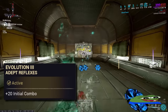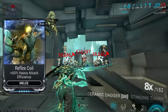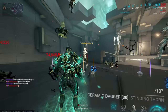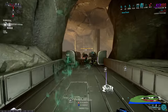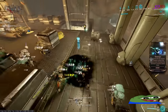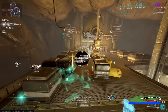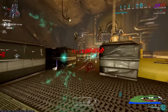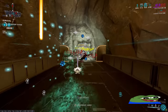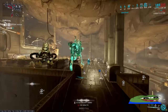EVO 3 options are utility ones, but we went with Adept Reflexes for the additional 20 initial combo. You can run heavy attack efficiency to fully replenish to 7x combo instantly if you're going for a heavy attack spam build. However, what we found is it's just better to focus on better multipliers, as it isn't a problem in a long mission — priming enemies then dealing damage with some moderate downtime, as it takes 3.92 seconds for your combo counter to return to 7x. So it's personal preference.